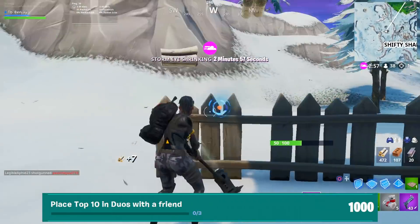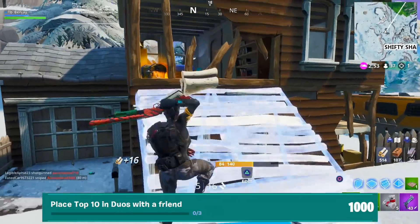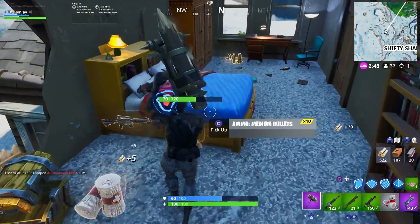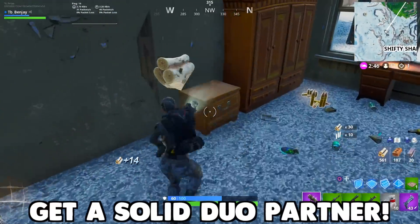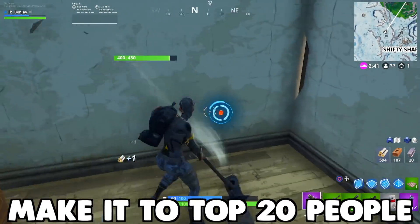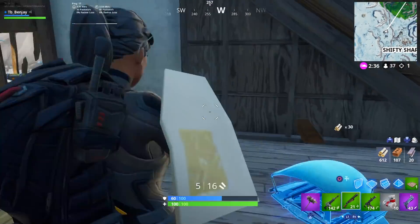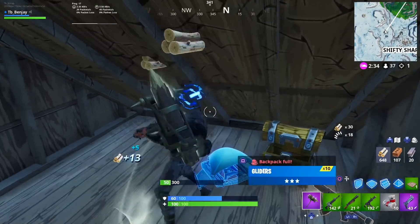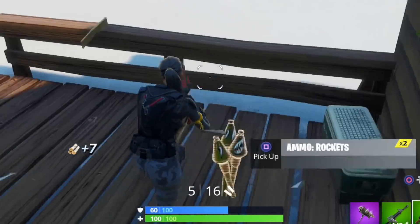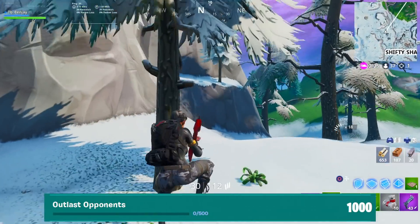After that, place top 10 in duos with a friend — once again, you have to do this three different times. This is very similar to the squads challenge except now you do it in duos. If you have a solid duo partner, this really should be a breeze. You need to make it to at least top 20 in a match, though it varies based on how many teams are left.